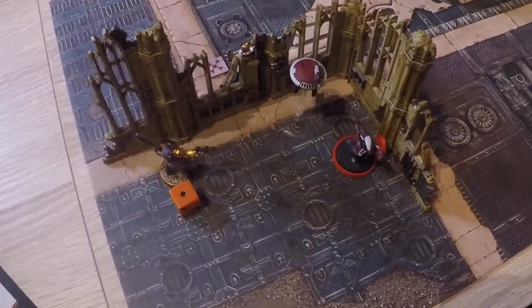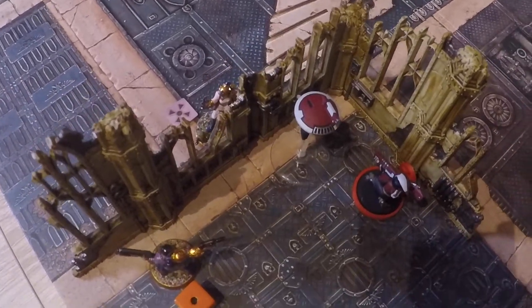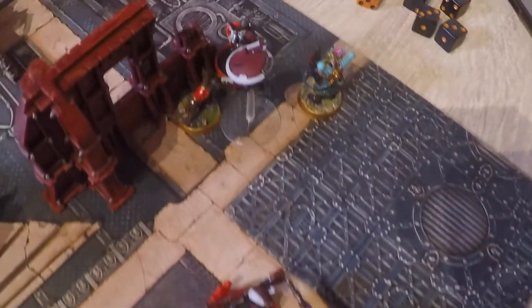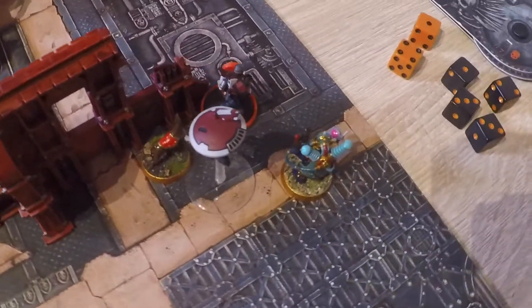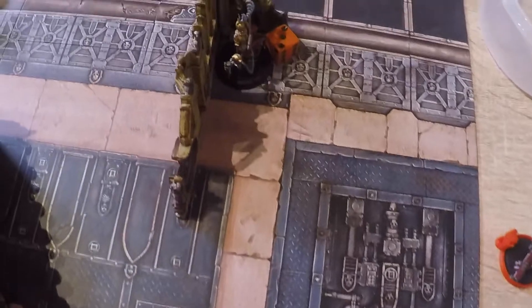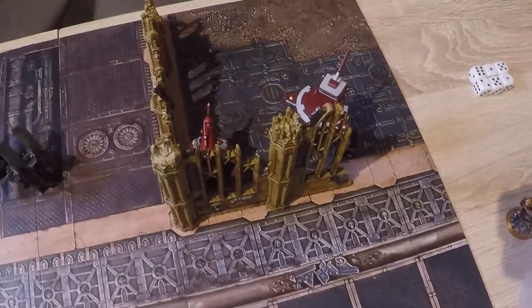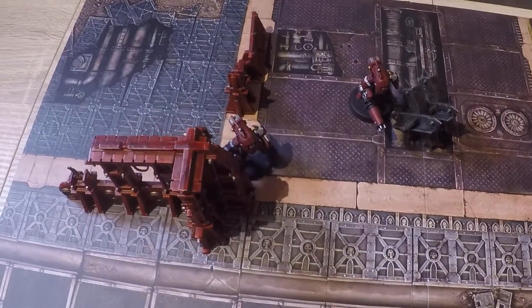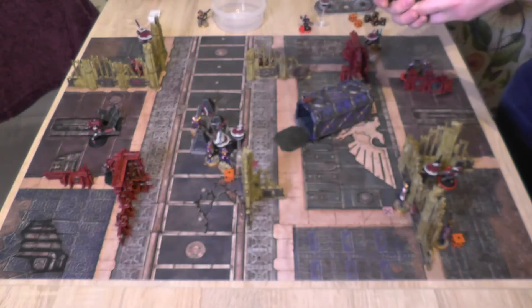Movement summary turn three: the Pathfinder fell back, the Medic tried to charge into the Drone but fell short. The Wounded Voidsman engaged this Pathfinder, and Doggo went over to tie up the leader and a Drone. Larsen has fallen back and is not in combat. The Commander is tucked behind a wall as the Stealth Suit and Recon Drone fell back. Stealth Suits are closing in on one side, and the melee in the middle continues as we go into the shooting phase.